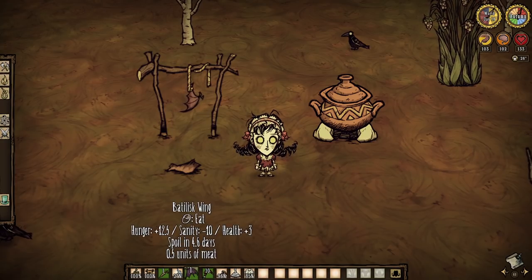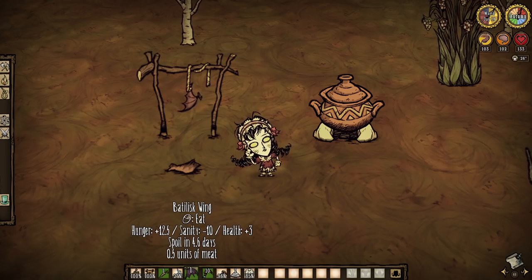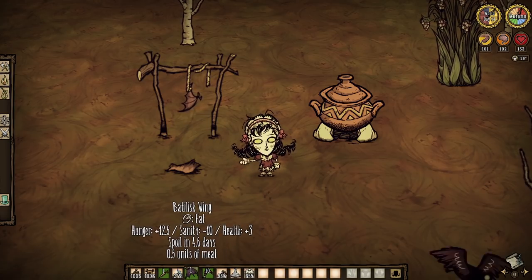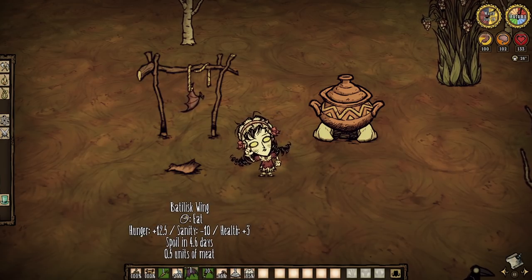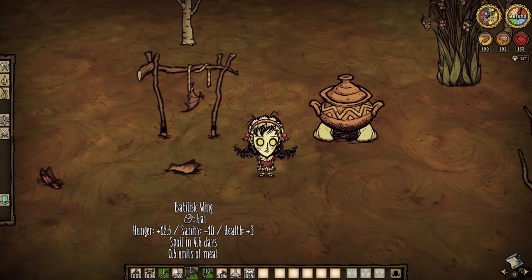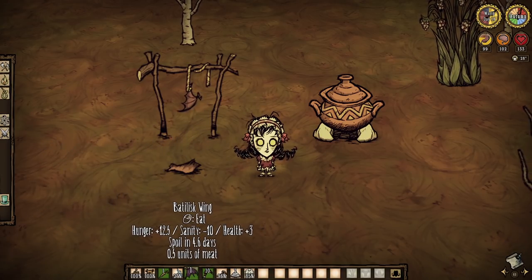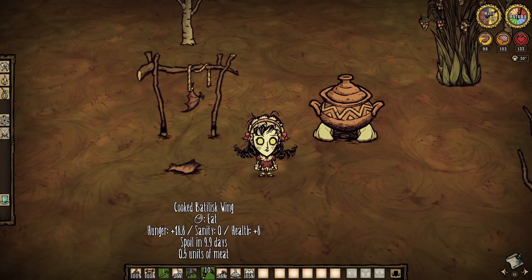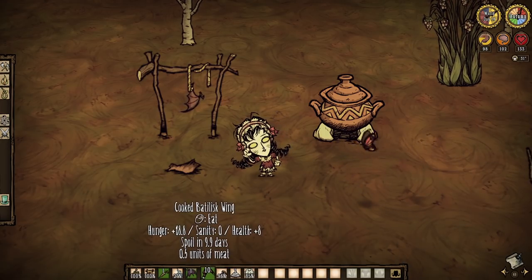Another Battalisk food drop: Battalisk wings. Not only have recent tweaks made it to where we now have a 25% chance to get one per kill — up from 15% — we can now also use them in crockpots where we couldn't before. Note how dried Battalisk wings actually turn to mini jerky instead of monster jerky, and how cooked wings are actually not that bad at almost 20 hunger and 10 health each. It's surprisingly good stuff.